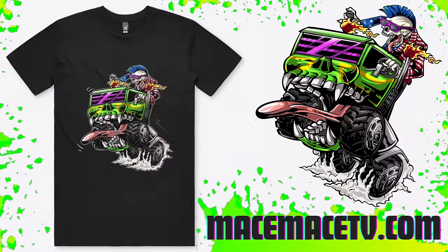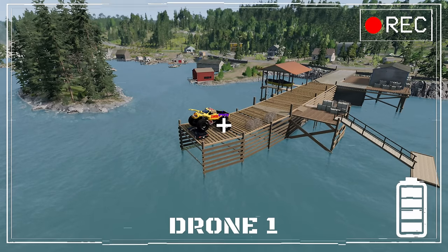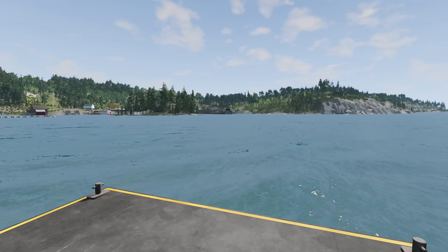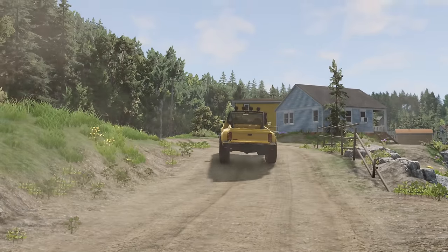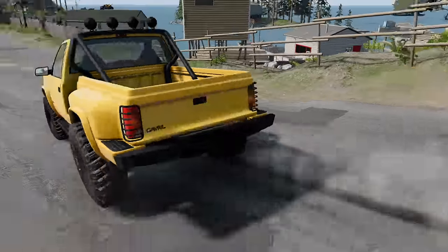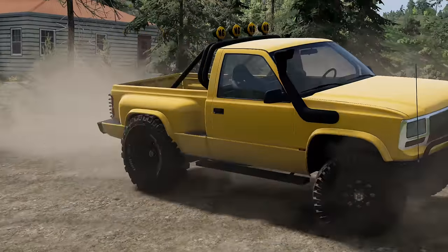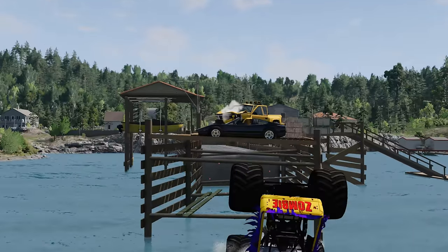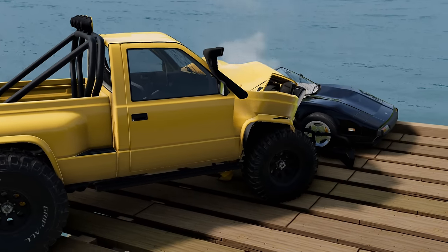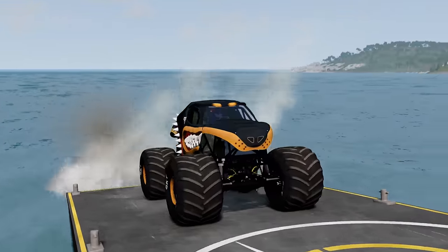Hey guys, if you didn't get to see it last week, we've got some new merch available at MaySpaceTV.com. Now we're heading to the island with Monster Mutt Rottweiler. We're already getting a drone alert — there's a zombie monster truck waiting for us. We're going to stop the boat and get the binoculars out. He's not going anywhere. AJ Mullet just radioed in — he found a truck and knows what to do. AJ Mullet just eliminated that zombie monster truck! Check out this zombie elimination replay. AJ's waving us in to let us know the coast is clear.